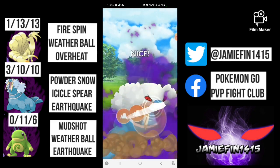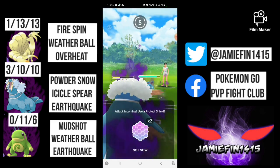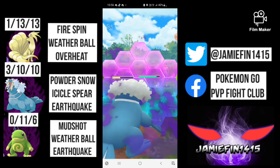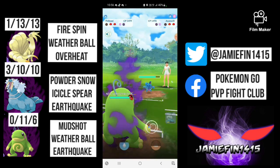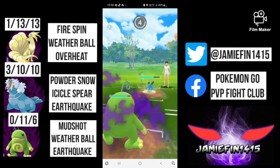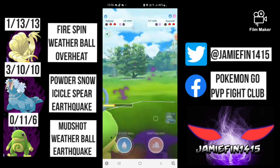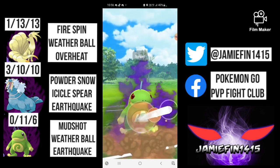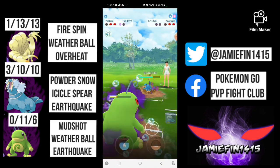Here comes Azumarill — we've both got two shields, but I don't feel there's any point in baiting as Icicle Spear would do absolutely nothing, so I go straight for Earthquake. The opponent shields it up — I shield in return as Play Rough is quite threatening from this range, and I switch out into Politoed. This is going to be a Play Rough but Politoed will survive — it's reasonably bulky for a shadow. I go straight Earthquake again — is the opponent expecting us to be on legacy Earthquake? They must be weak to Water; in the back they've actually got Umbreon.